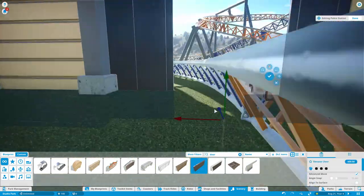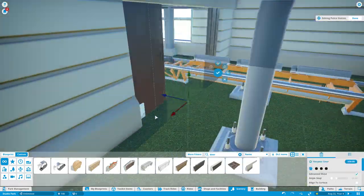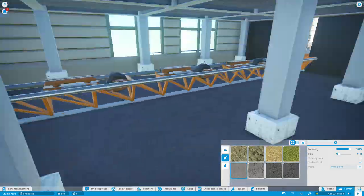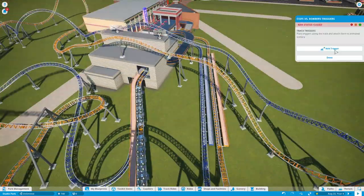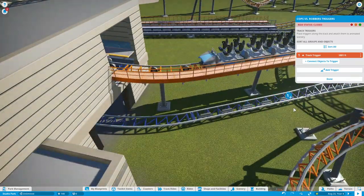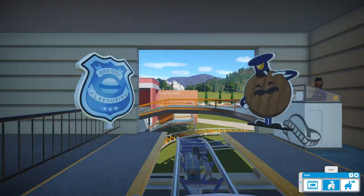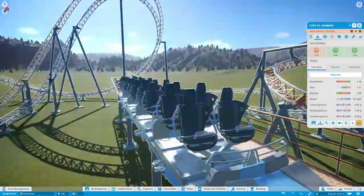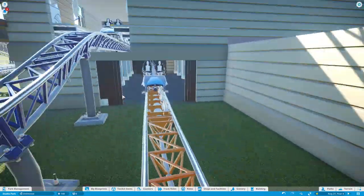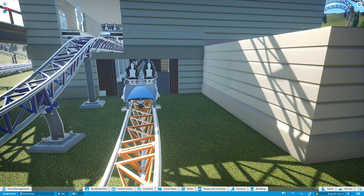One last thing was making the interior feel more like a jail cell. I wanted to use iron bars but they weren't animated, so I used elevator doors instead — it's kind of nice, really plain, which works. There's a little trigger sequence as well. We've reached the end of this episode, so make sure to tune in next week for a POV of this coaster. Thank you guys so much for watching and make sure to have an amazing day!